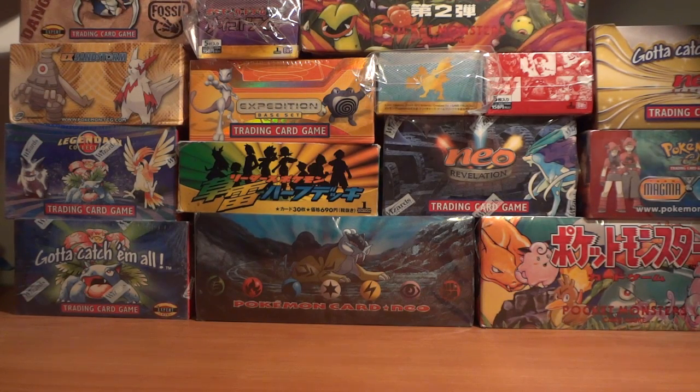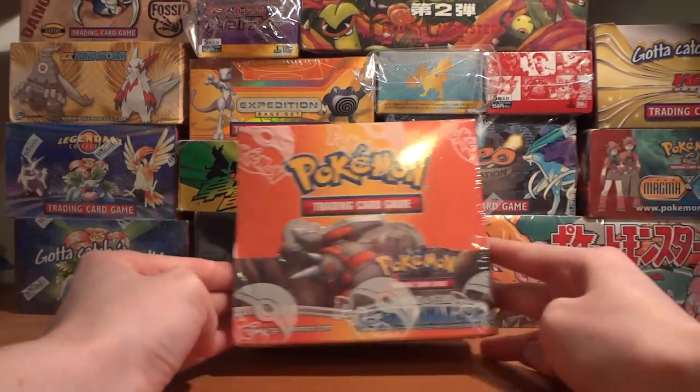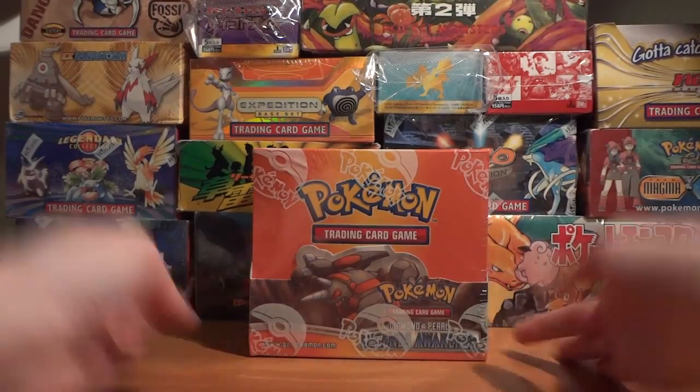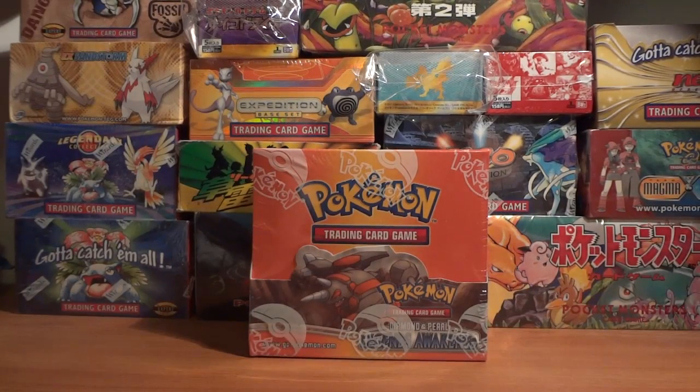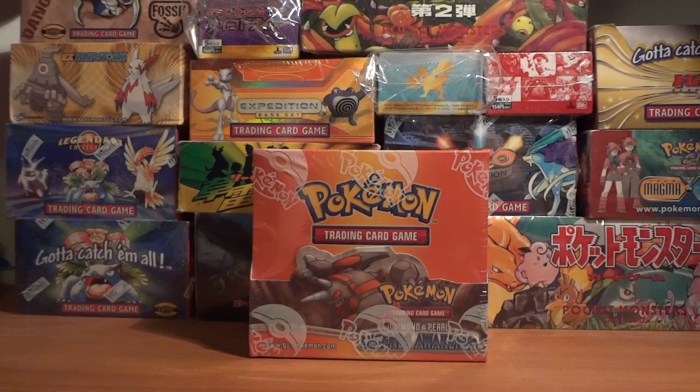I've got two sets to show off today, and the first one is a sealed box of Diamond and Pearl Legends Awakened. I'm pretty excited about this set because it was a huge set for last year's format as far as the Pokémon trading card game goes. This set had a lot of pretty much essential cards — Uxie was the big one. Uxie Level X was also great, but mainly Uxie for setup.